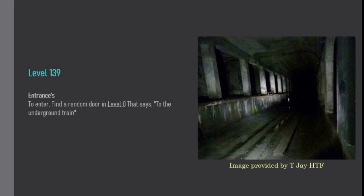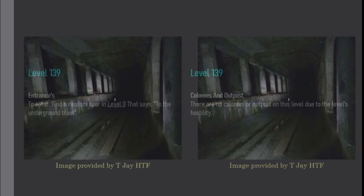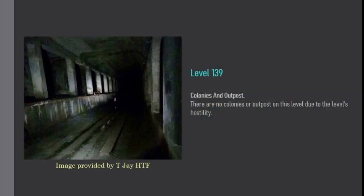Entrances: to enter, find a random door in level 0 that says 'to the underground train.' Colonies and outposts: there are no colonies or outposts on this level due to the level's hostility.